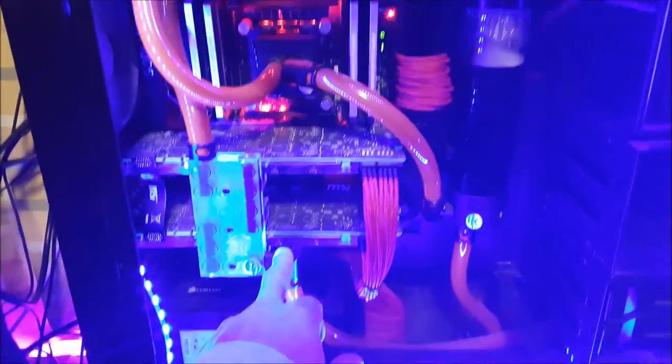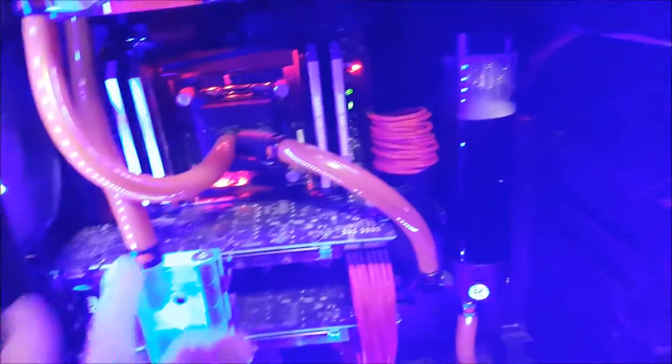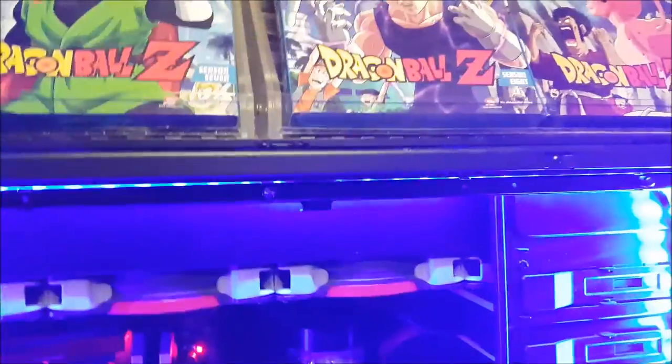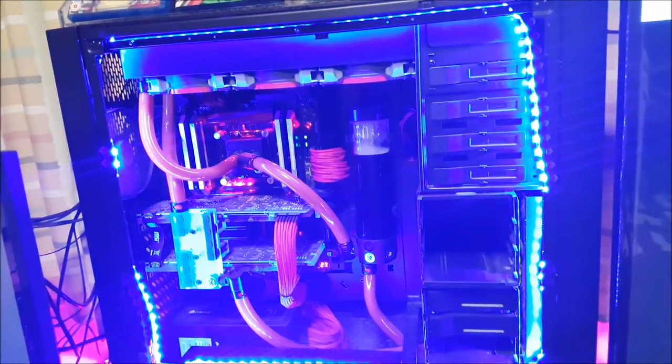So PC specs: 1500 watt power supply at the bottom. Two Titan X graphics cards, obviously watercooled with red liquid and red braided cables. i7-5960X CPU, 32 gig of RAM. It's got the Godlike Gaming motherboard, which I think is absolutely brilliant. A 1 gig SSD and 4 gig for the D drive. It's got fans everywhere - four fans there, four fans at the top, plus it's all liquid cooled. This thing cannot overheat. There's nothing it can't play maxed out.